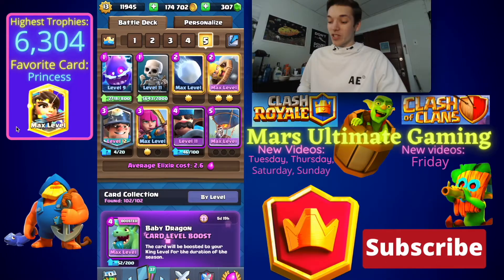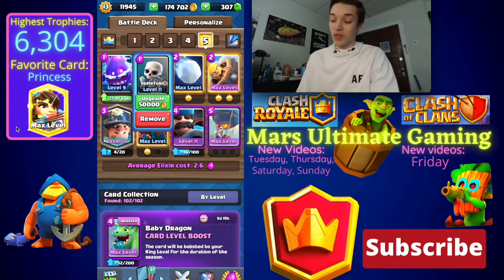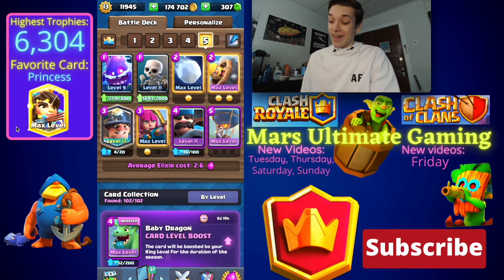In today's video I'm showing you a 2.6 Balloon Cycle deck. I saw this deck being used in the top 1,000 on ladder, so let's take a look at it. Here's the deck right here — it's gonna be Balloon Miner with Archers and Hunter. We have 2.6 Cycle, Electro Spirits, Skeletons for defense, and two small spells. Let's hop into some games and see if we can get some wins.